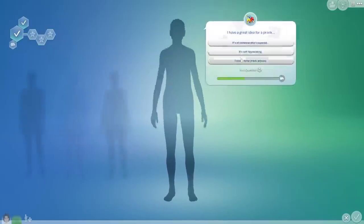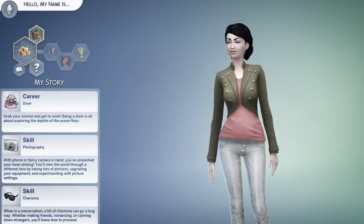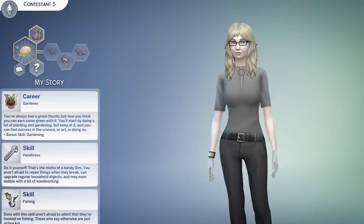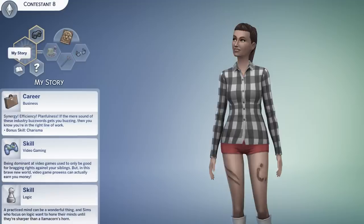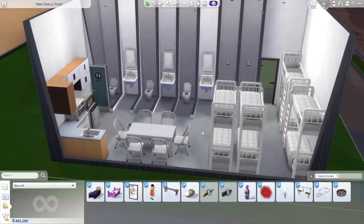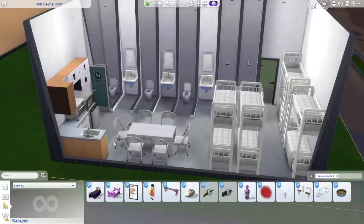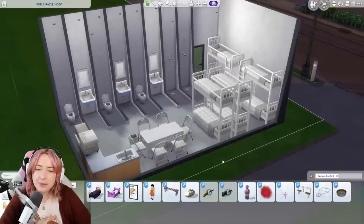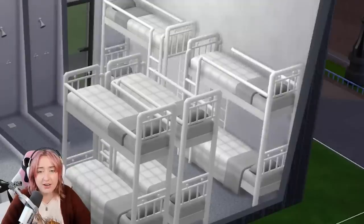My original intention was to have a really highly edited production-style introduction of all of the characters you're going to meet throughout this journey where I'm forcing them to kill each other. Unfortunately that's not what ends up happening so I've decided not to do an all-out edit. But I do care about my sims. We have eight of them. I made them a little humble abode - I gave them food and a snack because whoever wins is really going to want this.